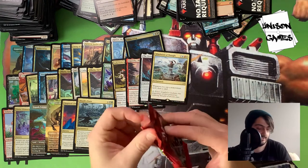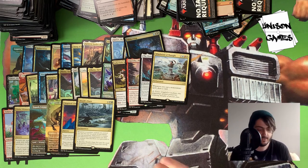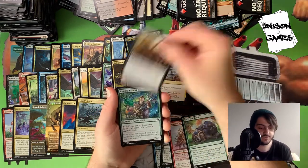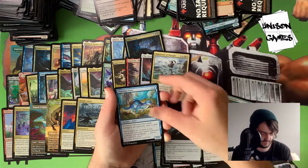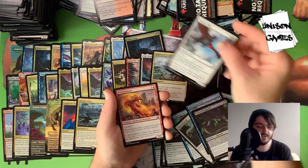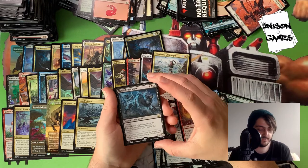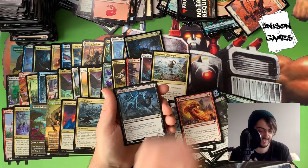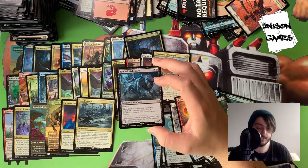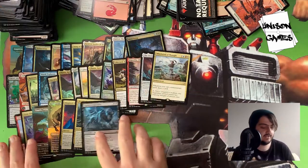Last pack: Hunted Nightmare — for three mana you get a 4/5 with Menace. When it enters the battlefield, target opponent puts a death touch counter on a creature they control. Still seems really good though — I like it. That is our last pack.